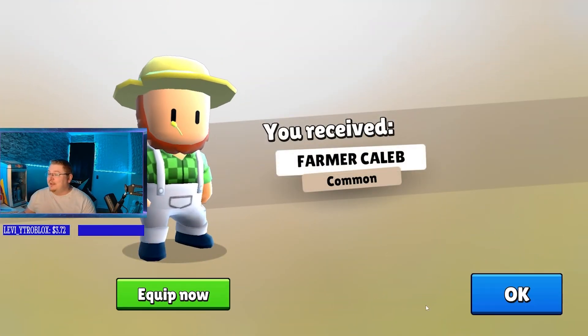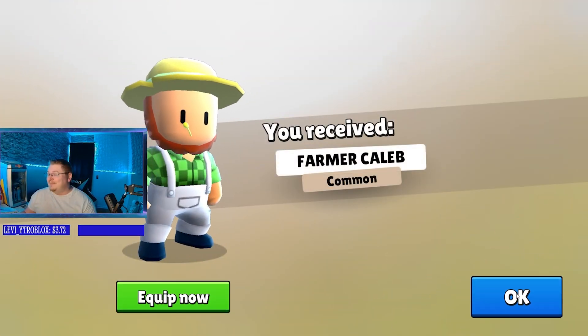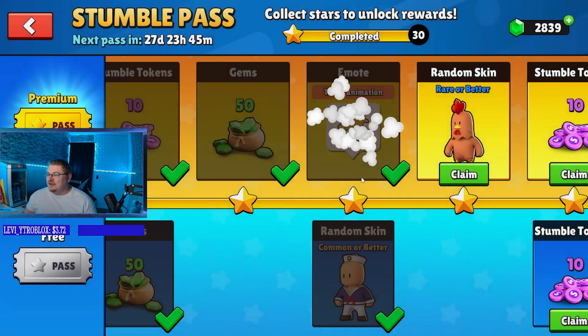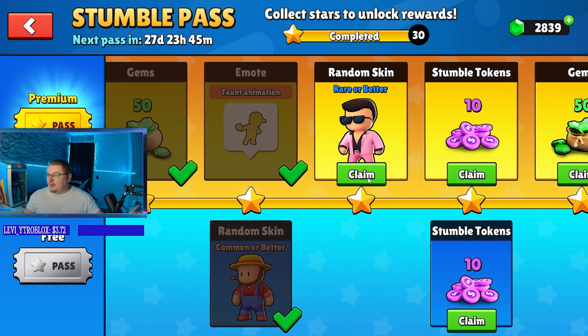Alright, now we're getting a common skin. Unlucky, but that one is a pretty sick common skin — the Farmer Caleb. I'm not mad about this at all. They've got a taunt animation; looks like he's holding an ice cream or something.